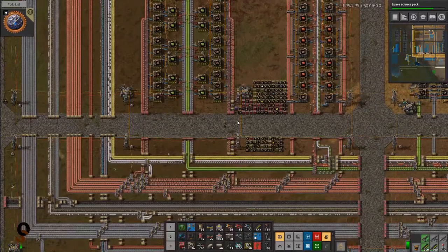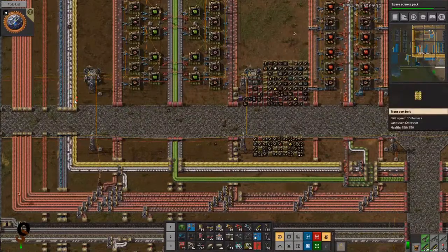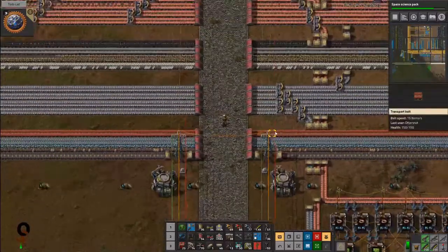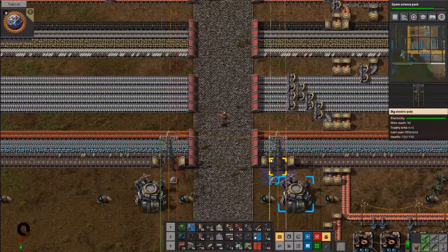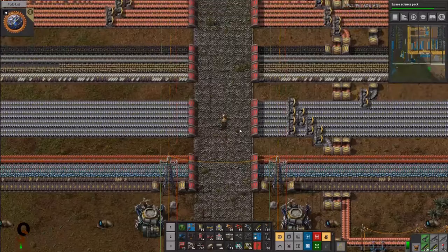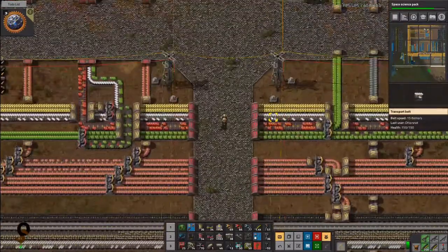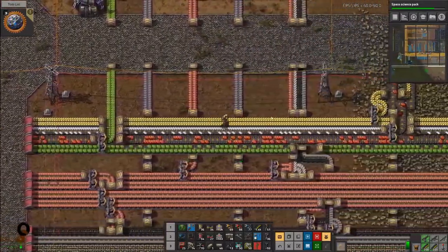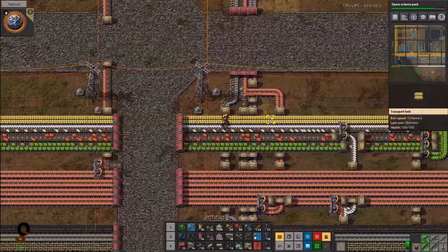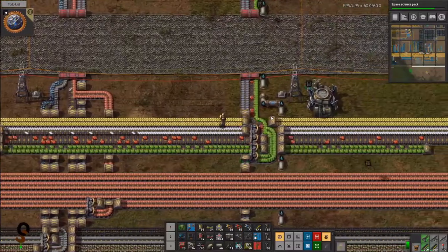Also, things like sulfur don't need to be on the bus — it can be made at the location where it's needed. Same for explosives, batteries, and engines — those can probably be made at that location. I can really just concentrate on making sure my bus has just the essentials. Plastic bars could probably go on a bus since they're used in blue circuits, tank rounds, and artillery rounds.